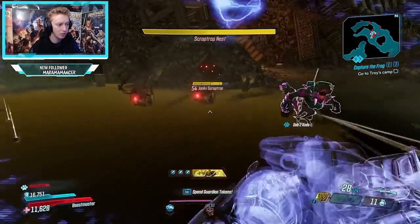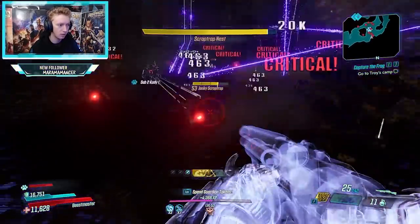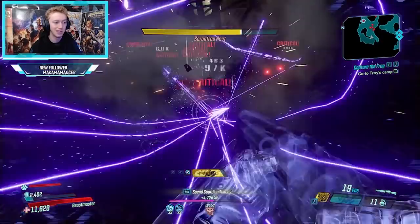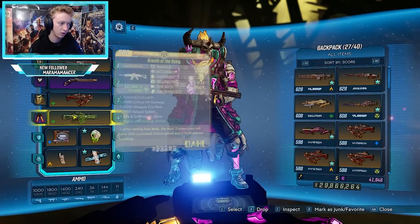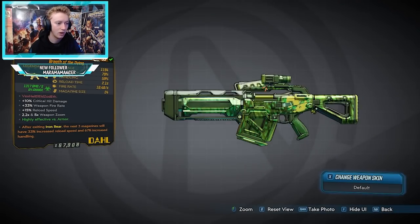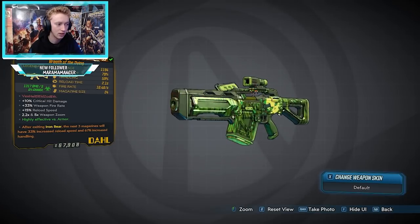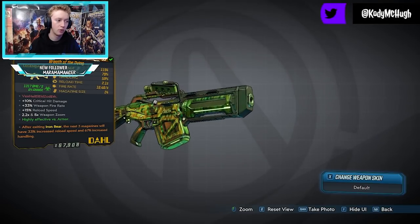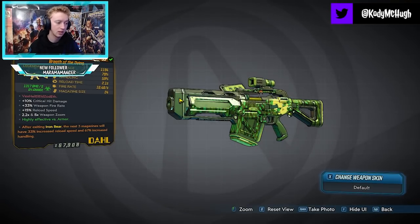There are tons of them and they spawn on repeat. You don't need a particularly amazing build to destroy these guys — any caustic weapon will do. Any ricochet build helps a lot because you're killing multiple per shot. If you're Zane, there's a chain build that absolutely shreds these guys. If you don't want to deal with any builds because you're about to level up, the Breath of Dying is one of the best caustic weapons in the game. I power leveled my Zane from level 43 to 53 in under an hour using just a level 4 Breath of Dying.